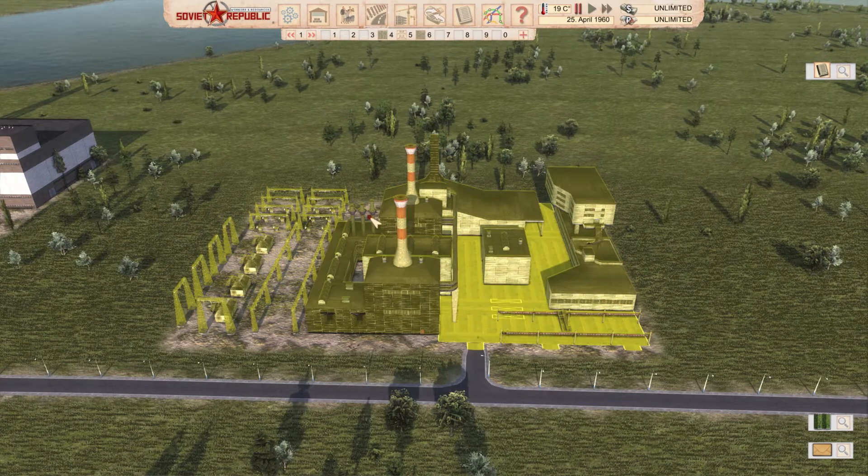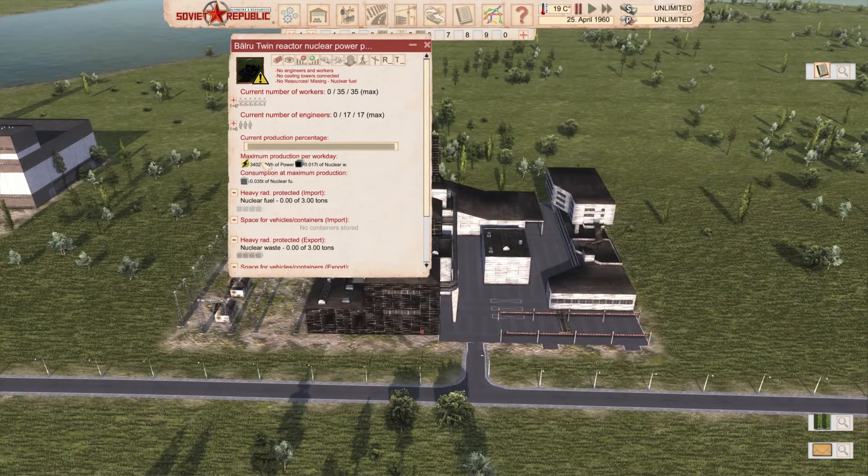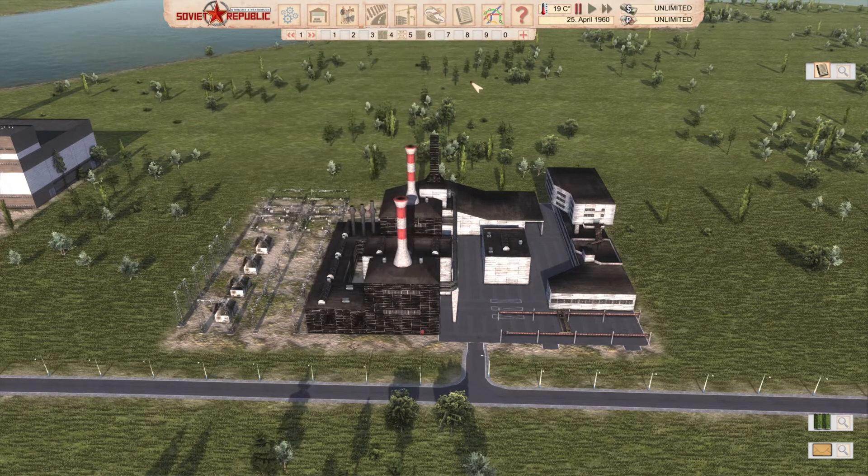Twin reactor nuclear power plant, also called twin nuclear reactor power plant, made by Mr. Benko54 — you can find this mod in the description. This one produces 3,402 megawatt hours of electricity daily, 0.017 tons — 17 kilos — of nuclear waste, and uses 0.035 tons of nuclear fuel.